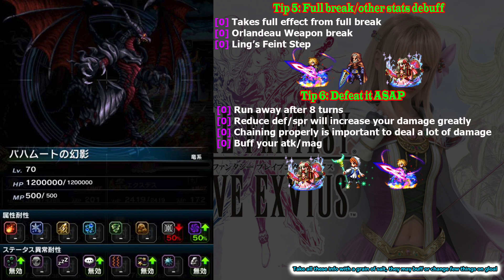Tip number six: defeat it as soon as possible. Bahamut will run away after eight turns, so you really need to defeat it quickly. Attack and magic buffs are really important to deal a burst of damage quickly. Also reduce its defense and spirit so you can deal more damage easily. Chaining properly is also important. That's why if you have two Orlandos in this battle — one from your party and one from your friend — simply chain your Divine Ruination and Bahamut will die.